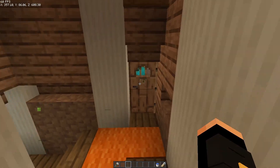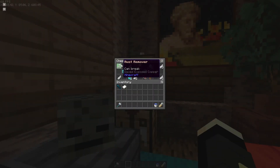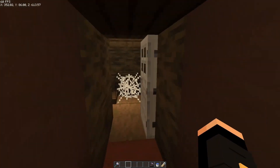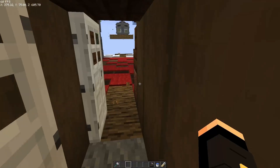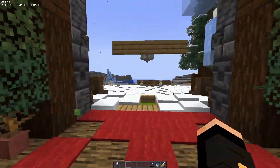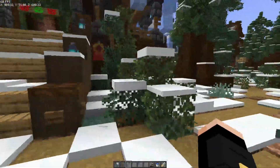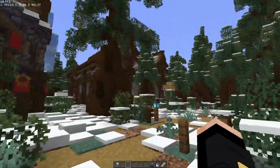Entering Hallway 3 into Bedroom 3, you will find the rust remover that can break waxed exposed copper. The next step is to head out of the mansion and down to the entrance.